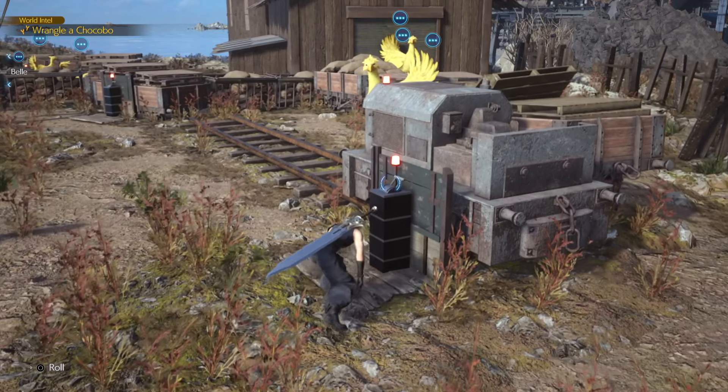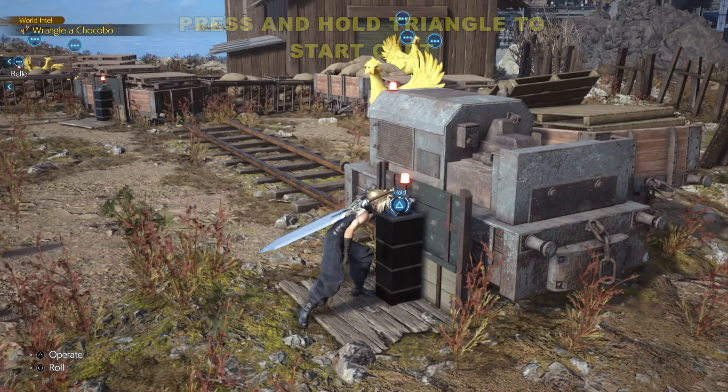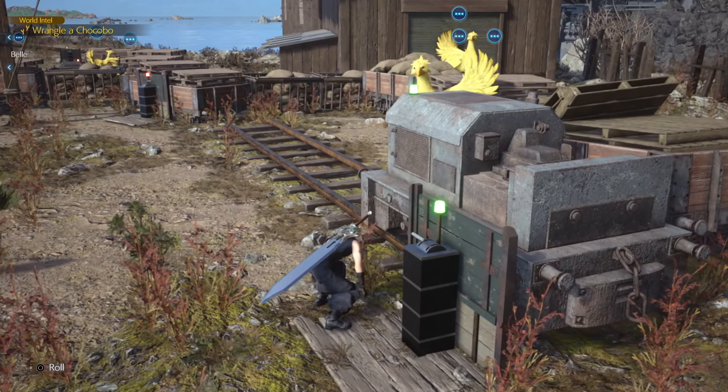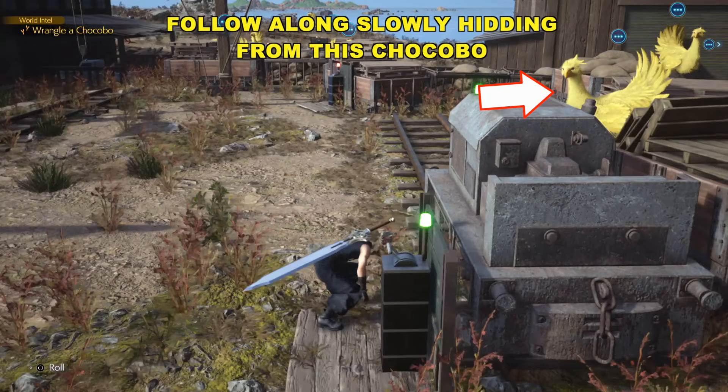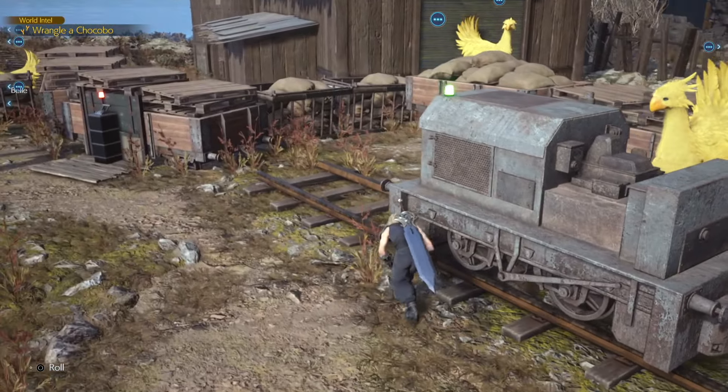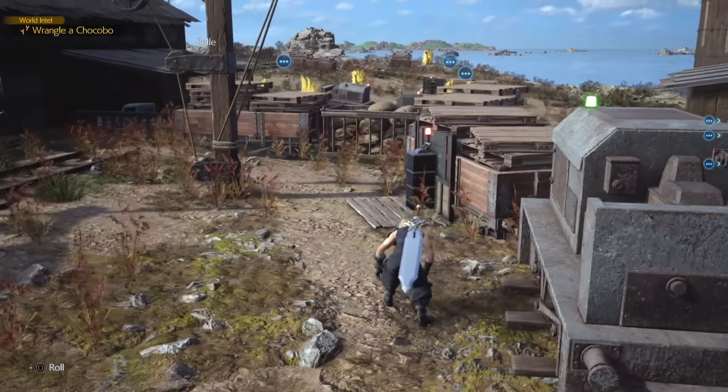Press and hold the triangle button — that will begin the movement of this mining cart. Now you can see there's Chocobos everywhere. We need to hide and make sure, because they're super perceptive, these Chocobos. And maybe you have experienced it, maybe not, but they will sound on alert as soon as they see you.